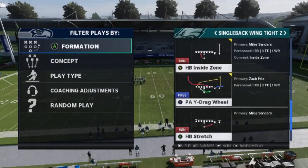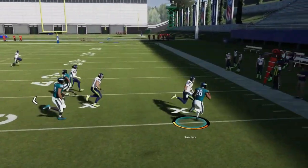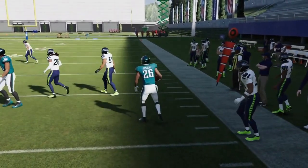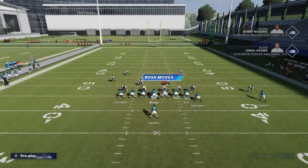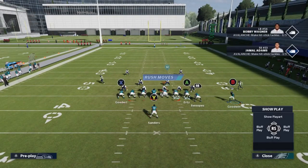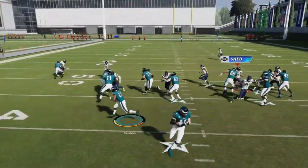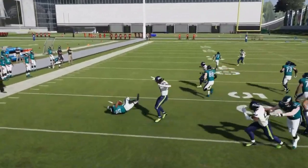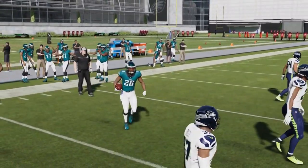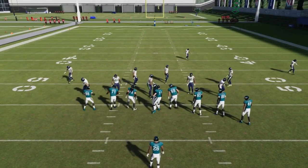Next up we got the Halfback Stretch. Nothing really to it — it's best to the boundary, takes it to the edge outside. If you flip it, motion one of the tight ends or the receiver to give yourself the advantage to the other side. Best just to run it as designed since you already have the blocking advantage with two tight ends and a receiver on the right side.